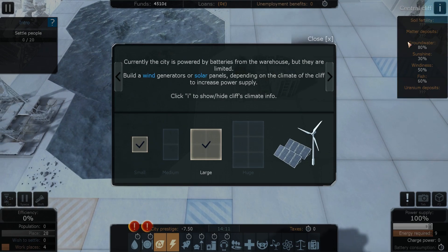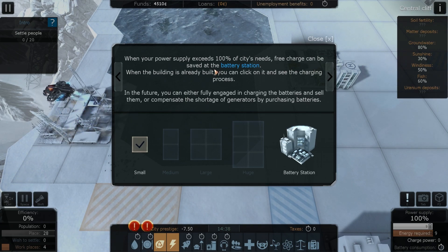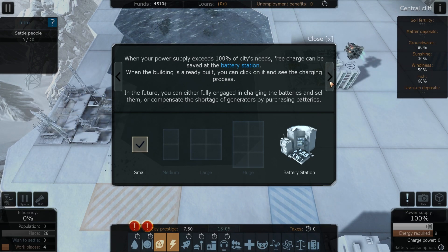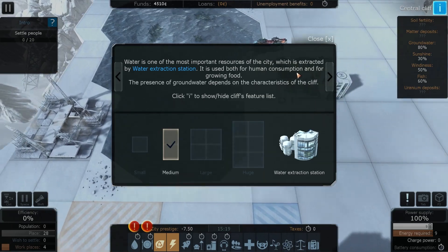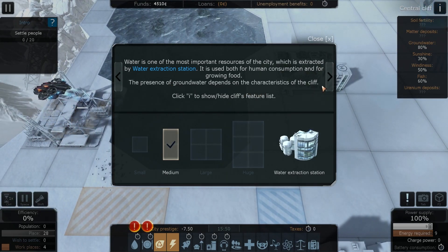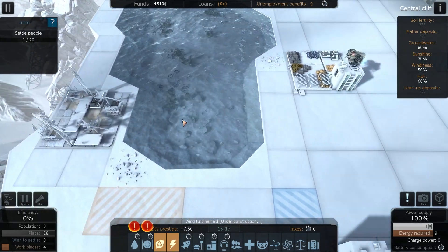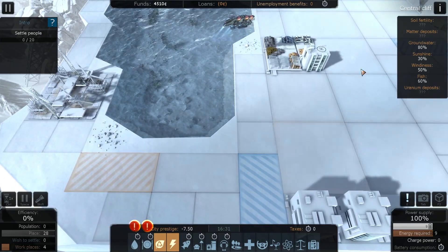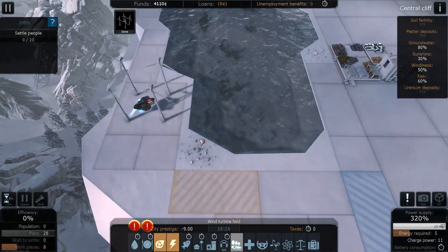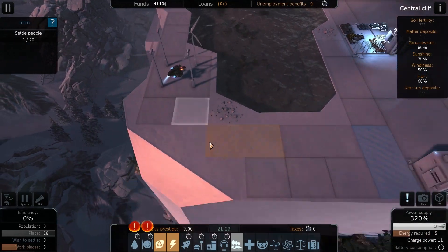So you can see the central cliff — when power supply exceeds 100% of city needs, the excess charge can be saved in battery stations. You do need to build the battery station but you need to have some people first. Water is one of the most important resources of the city, extracted by water extraction stations. It can be used for human consumption and for growing food. The presence of groundwater depends on the characteristics of the cliff — here we have groundwater at about 80%, which is not bad. Let's speed this up so we can get power sorted first — and we are actually getting an overcharge, which is even better.